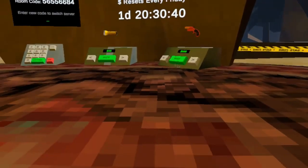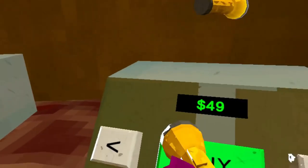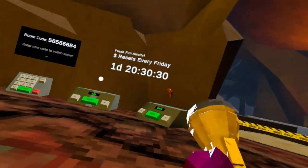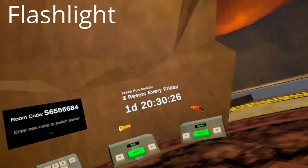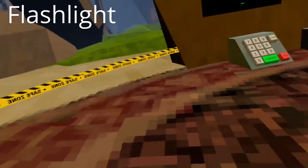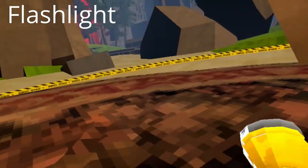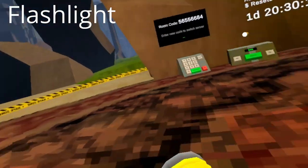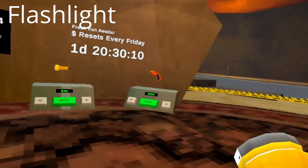Now that we've learned all about the enemies, let's learn about the items. First up is the flashlight. It's just your normal run-of-the-mill flashlight. It really helps in dark areas like the dungeons, but it's not necessary if you know how to navigate dungeons well enough and learn their layout. It is useful if you're just a beginner learning all the stuff.